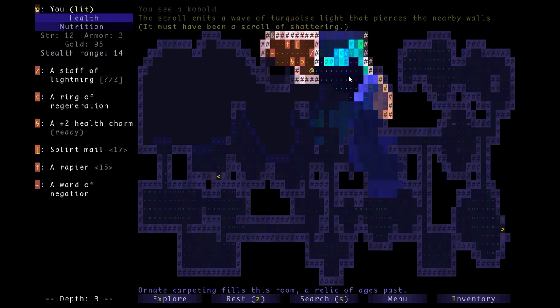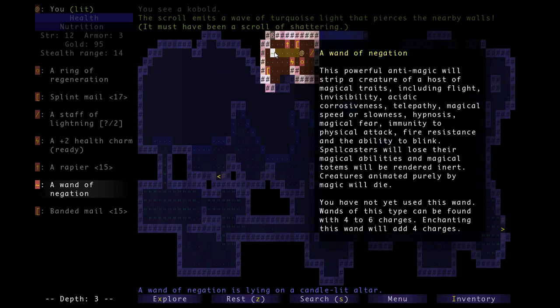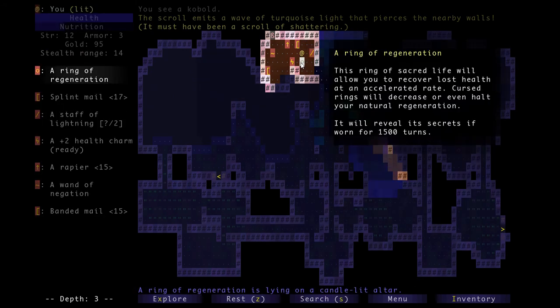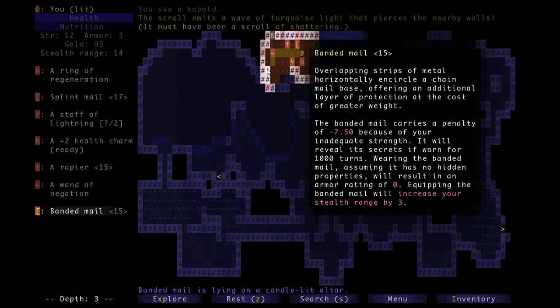We made it! There's another piece of armor right there. The nice thing about treasure rooms is that it helps you to identify items — once you get into the treasure room it'll identify stuff. This is a wand of negation, so now we know what all the wands of negation are, as well as staff of lightning and a ring of regeneration. We now know what those are for the rest of the game. We also now know scroll of shattering since we just used it.